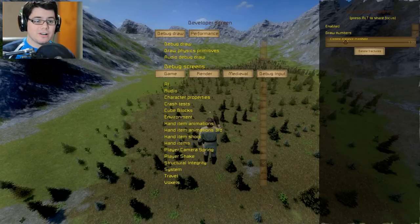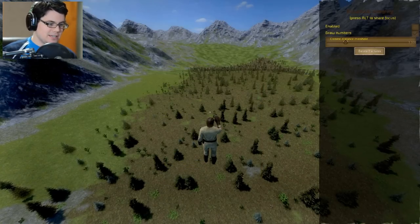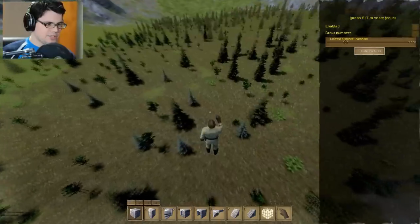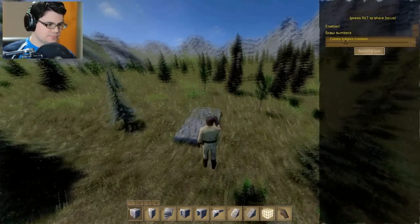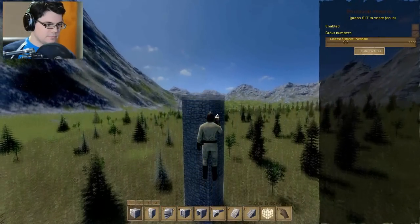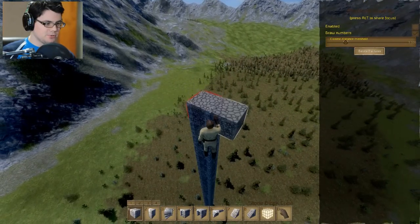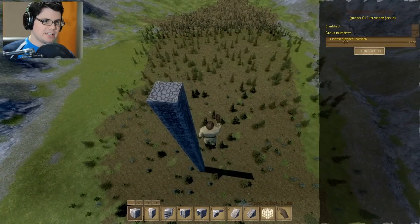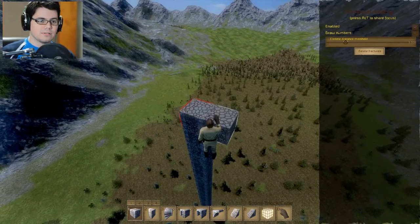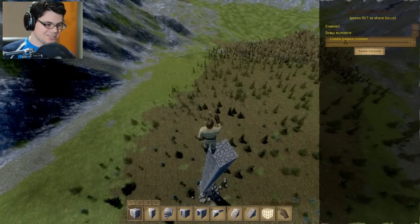Which would be a pretty cool tool, because I would actually like to delete damaged blocks rather than have to sneak in there and hopefully not destroy my building while I'm doing this. Structural integrity - apparently I could turn it off here. Let's go ahead and see if that actually works. We're going to go way up high. Now this should not be possible in my game that has structural integrity on. However, there it goes.